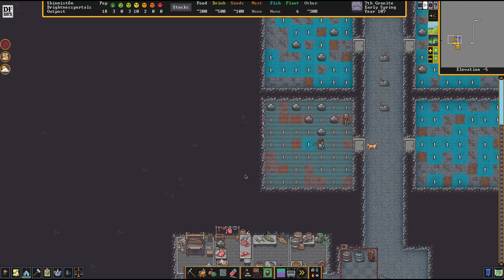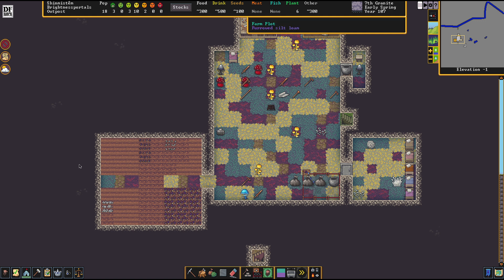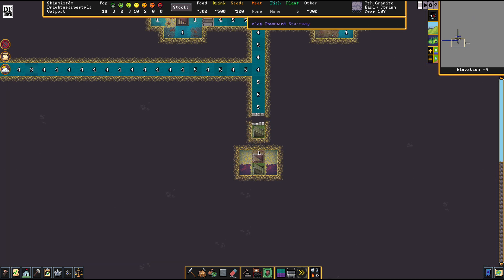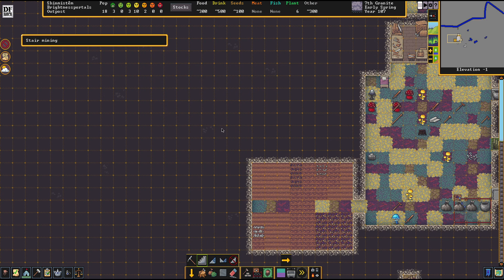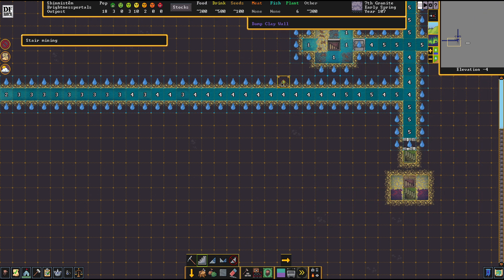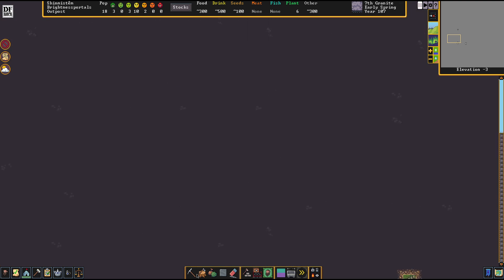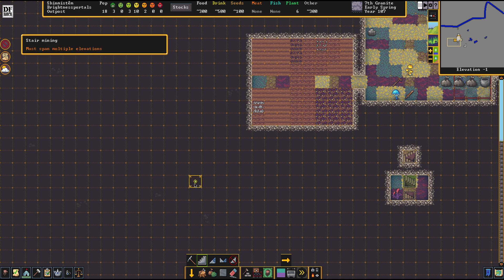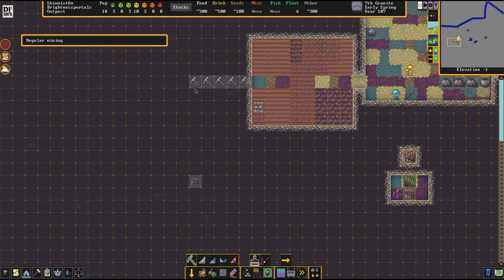We are going to set up these fields ASAP, because right now it's distressing me a bit to see our farmers running up there and down there — just so much unnecessary navigation. So I've decided to drill a staircase over to this place, so we don't have that iffy walking routine anymore.